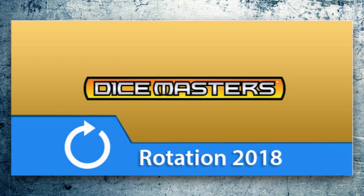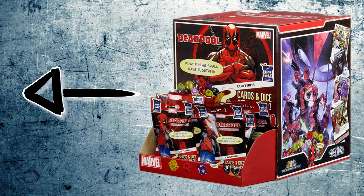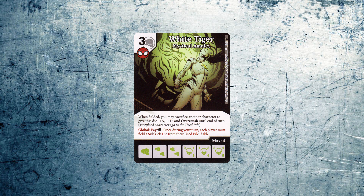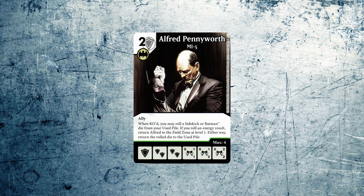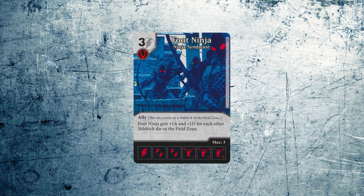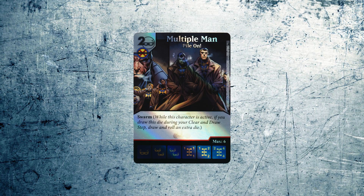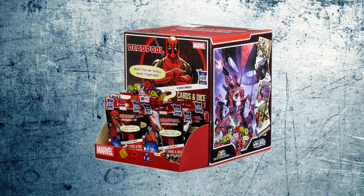WizKids dropped a double bombshell today by announcing the new modern rotation and a ban. As of June 1st, everything from Deadpool and before will officially become Golden Age. That means chronologically from the TMNT Heroes in a Half Shell set forward is modern legal. War of Light, Amazing Spider-Man, Theron Under Siege, World's Finest, Civil War, TMNT First set, Green Arrow and Flash, Doctor Strange Team Pack, and the Deadpool set — all Golden Age, all gone. I expected a cut to Green Arrow and the Flash due to the reprints of the energy fixers, but I did not expect Deadpool to make the list. Less sets in the meta means more opportunity for newly printed cards and abilities to see play.